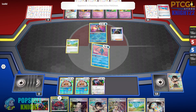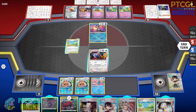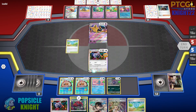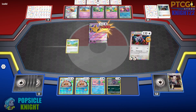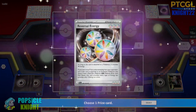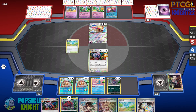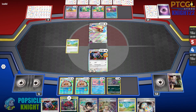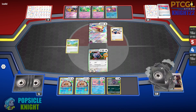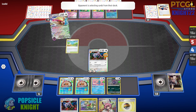My opponent will search with Pidgeot EX and evolve into another Alakazam EX. They have Boss Orders and go for a target — but they can only deal 120 damage and can't knock out Aerodactyl, which has 130 HP. Since we have Boss Orders and enough energies, we'll devolve this Alakazam EX again, knocking out their Abra after the devolve. They put Pidgeot EX in the active spot. Thankfully we got Zorua to put into play — even if they knock out Aerodactyl, we can evolve into another Zoroark and continue this cycle until we get all our prizes.